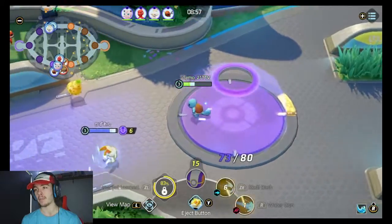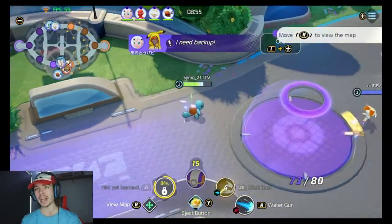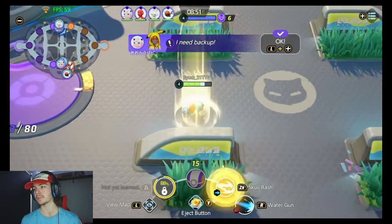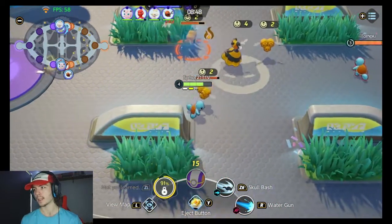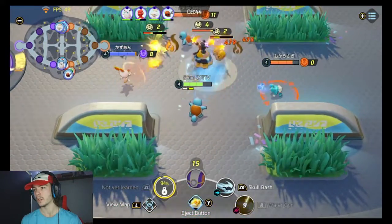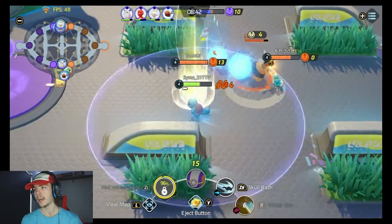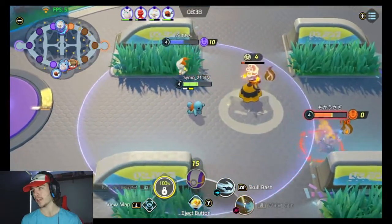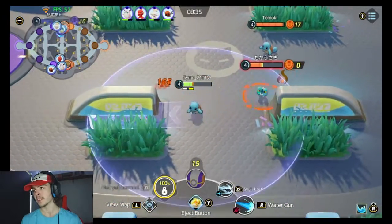Oh my god, need to chill out — berry time. Get ready for those bees. Everyone knows the plan. This is master rank so everyone knows what's good. Nice level up — wait to water gun. Beautiful, get him nice. We got some — get the Froakie, get the Froakie!